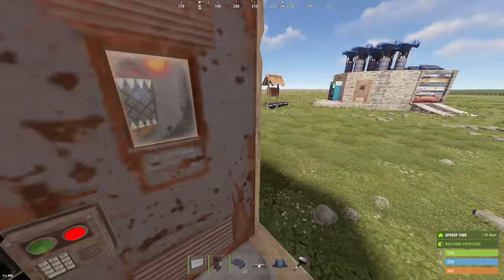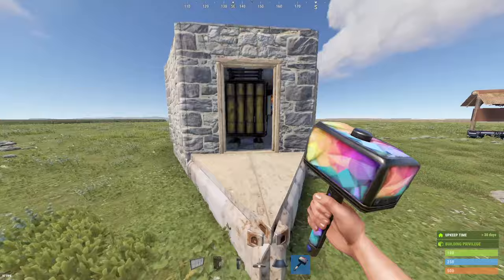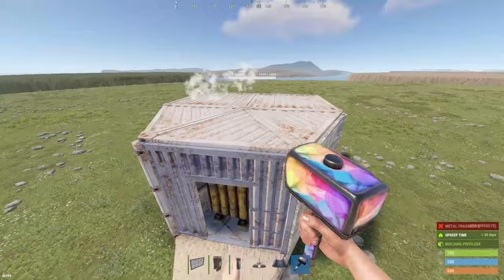Whenever you are ready to place your vending machine you can come out here and put a triangle down. You could leave a twig and break it if you're confident you can place the vending machine correctly, but if you're scared it's going to break when you break the twig, upgrade it to sheet metal and then upgrade everything that I do here. I recommend upgrading your entire roof to sheet metal to make it eight rockets. This is an optional step, and don't forget if you've got the metal fragments prepared before the build you can build directly into it.